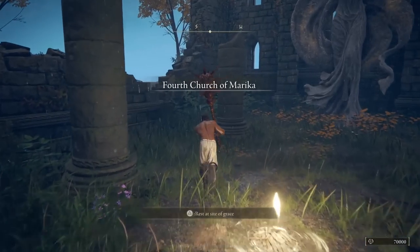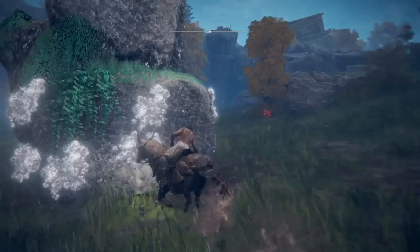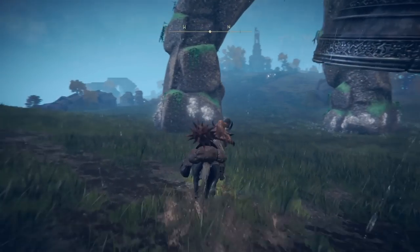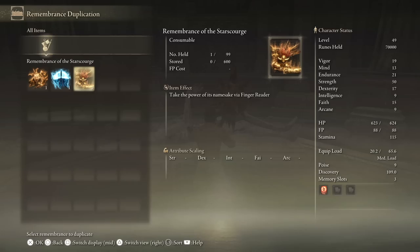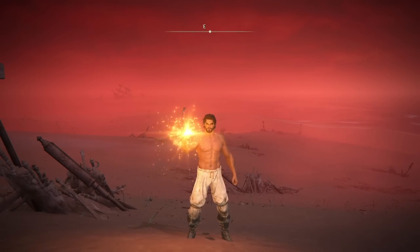Since we've done early Radahn we can get some easy levels. Head back to the fourth church in Weeping Peninsula and out to the walking mausoleum. Clean its feet and head in to duplicate Radahn's Remembrance. Pop both and level up.